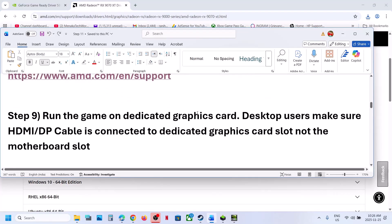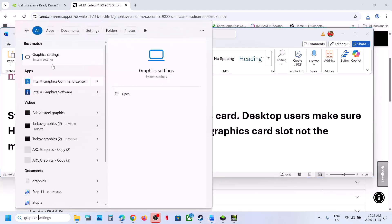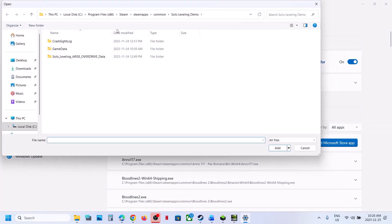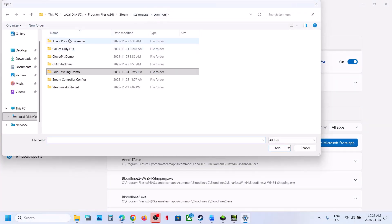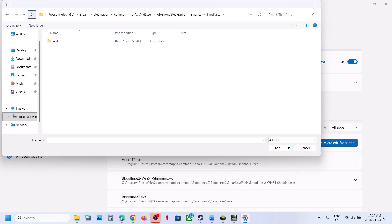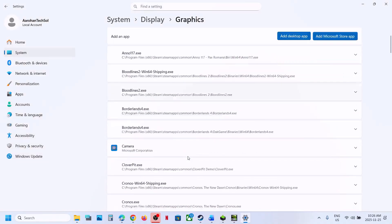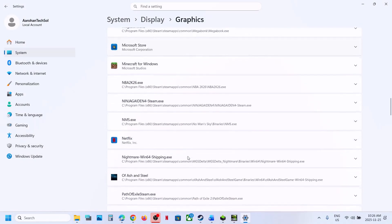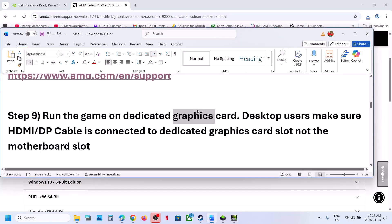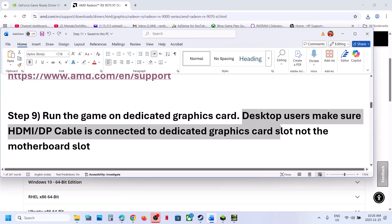The next step is to run the game on the dedicated graphics card. Type 'graphics settings' in the Windows search box and click on Graphics Settings. Click Add Desktop App, go to the game installation folder, open the Binaries/Win64 folder, select the game exe file, and click Add. Once added, find the game in the list, click on it, select High Performance and your graphics card. Also, desktop users — make sure you connect your HDMI or display cable to the dedicated graphics card slot, not the motherboard slot.